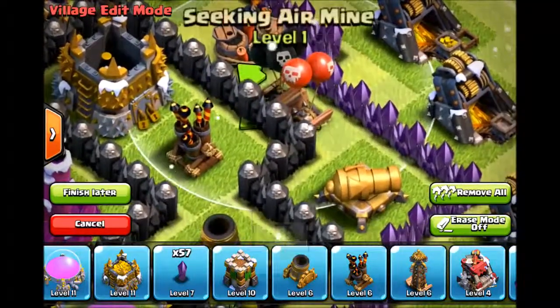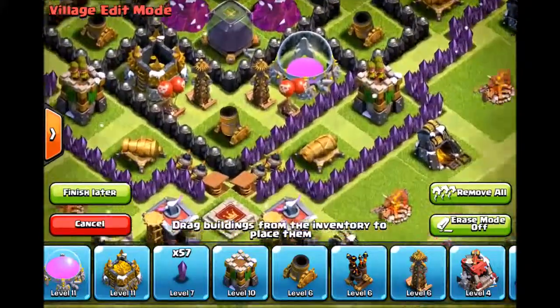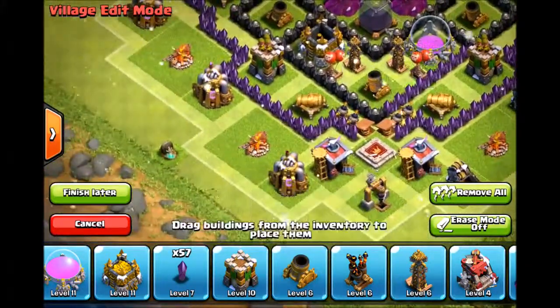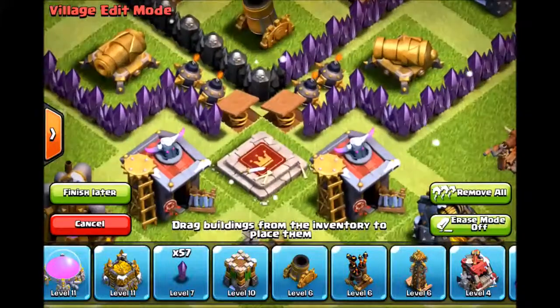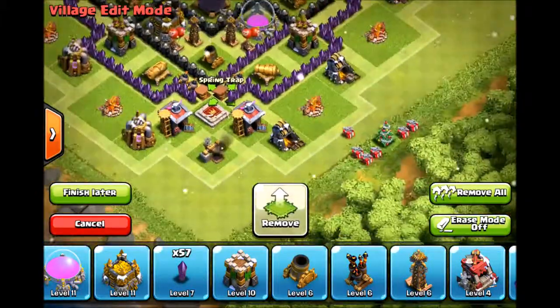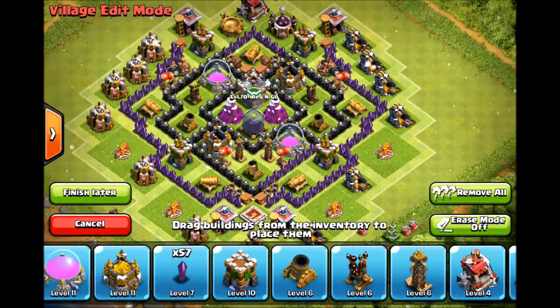If they want to air attack us, we've got these bombs strategically placed, but we can't put them all there, so we've got a couple over here too. Same thing with the giant bomb — I've got two little ones acting as giant ones on either side, and spring traps for the walls strategically placed. I didn't just throw this together and call it an amazing base, I actually thought about this.